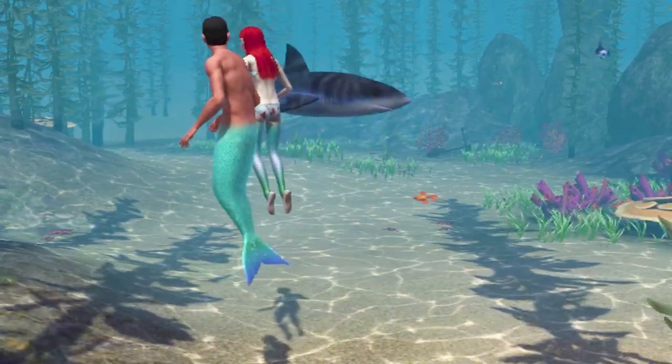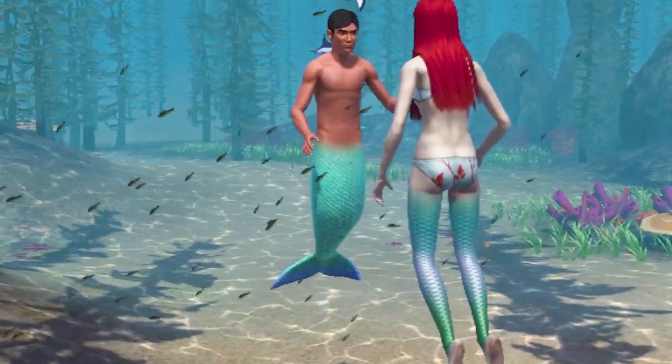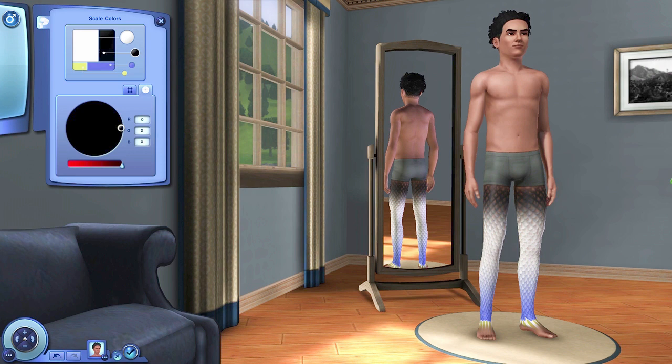When she gets her tail she's got a pale blue around her knees — that is the colour of most of her tail — with just a little bit of green up top. This new mermaid was freshly generated by the game; I was surprised he had scales at all because he was generated in Isle of Paradiso. So I decided to change his colours just so we can see how the four different colours affect the actual tail. I'm giving him black, white, red, and green, and then we'll look at him with his tail to see how those colours are distributed.